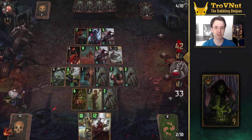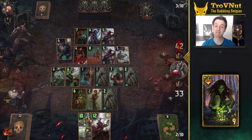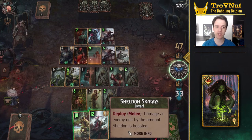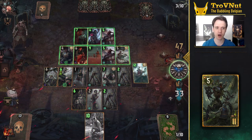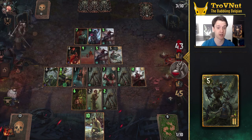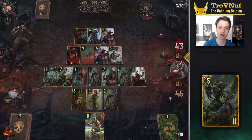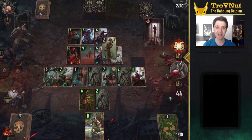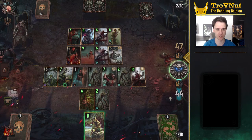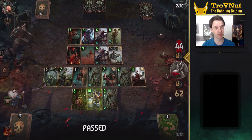Last but definitely not least we have Symbiosis for Scoia'tael, which is probably replacing Harmony as the strongest archetype in the faction. Every time you play a nature card a Treant will spawn with a power equal to the amount of units with Symbiosis on your side of the field. It has the same snowball effect as Harmony as more Symbiosis units will spawn stronger Treants, but in a different way. It also gives you a well-deserved boost to the Mahakam Forge leader ability, since tempering counts as an extra nature card to trigger Symbiosis on. Another obvious benefit is Mystic Echo, which can be used to play a gold nature card from your graveyard again. Aside from Symbiosis, Scoia'tael also got some extra support for hand boosting, which is also a nice return to old-school Gwent. Get your Aglaïs ready in your hand to benefit from that the most.